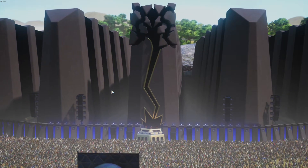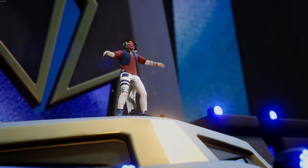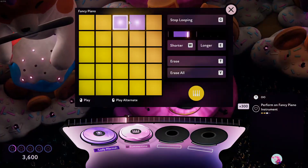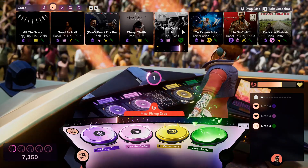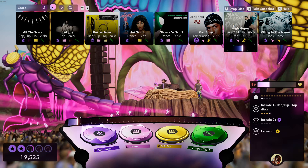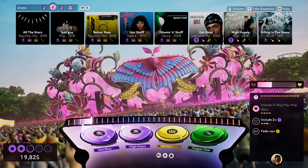Over the course of the campaign, which has you hopping between different music festivals, new mechanics are slowly introduced to you — muting tracks, adding effects, changing the key or tempo, even creating your own beats. By the time the campaign is over, there's almost nothing you can't do in the game that you can do as a real DJ, minus the thousands of dollars in expensive equipment that takes.